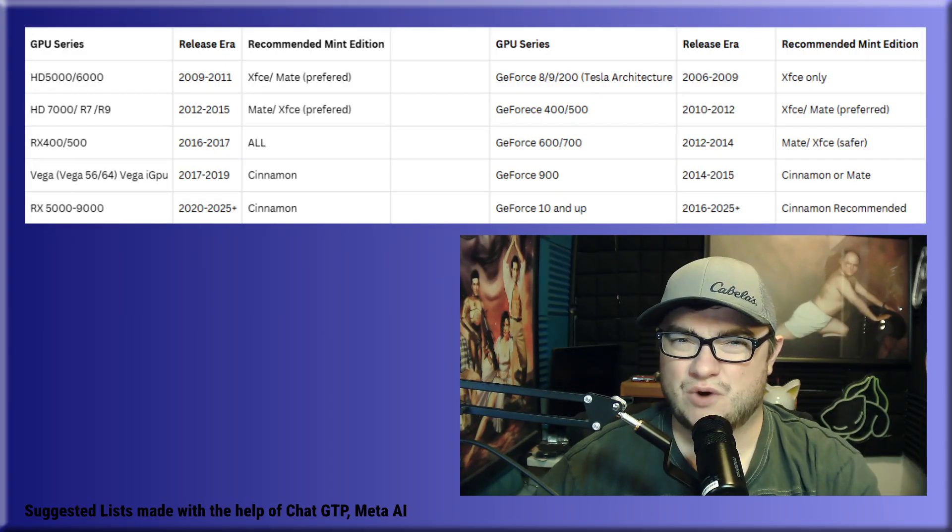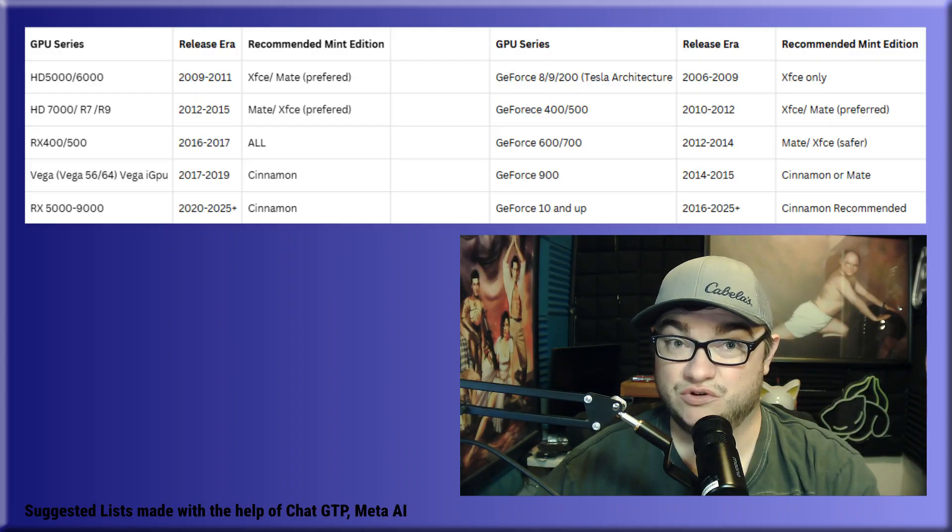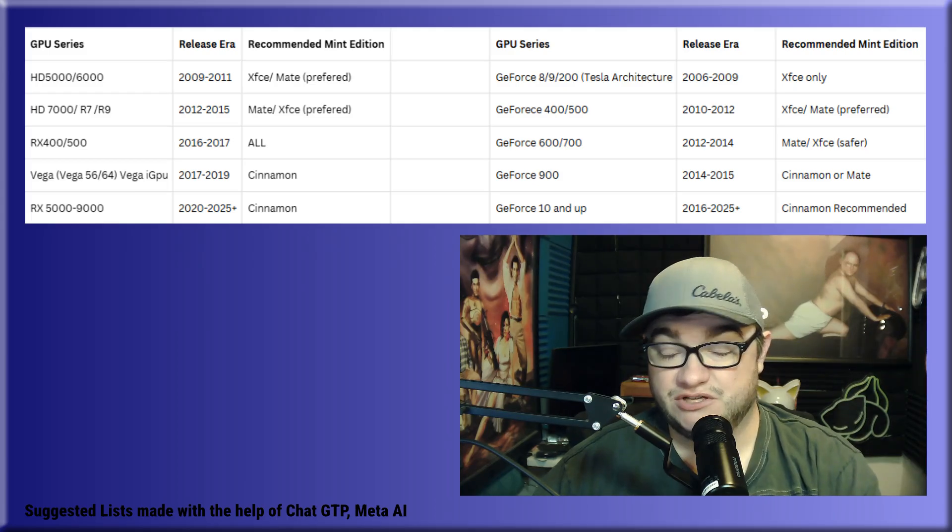Let's talk about which Linux Mint environment is best for you. Cinnamon is heavier on resources but it's newer and has more features — though I haven't really seen a clear difference versus XFCE, so maybe someone can tell us down in the comments. Mate is older with an older-looking UI, but it works better on hard drives and doesn't use much RAM. XFCE also works well on older hardware, uses minimal resources, and might actually be better in some games.